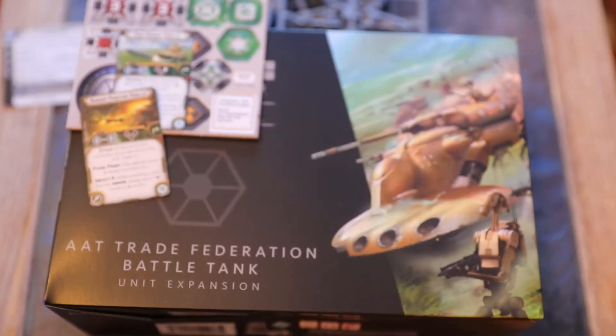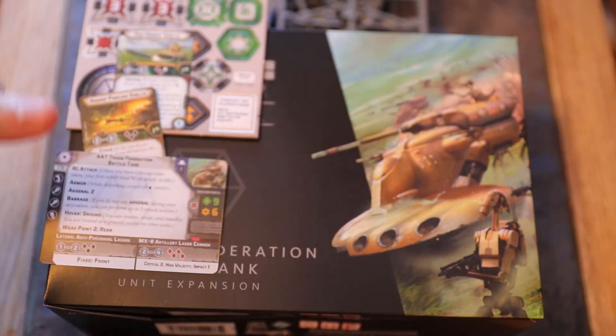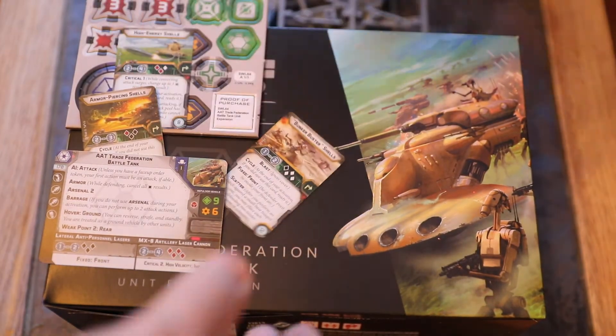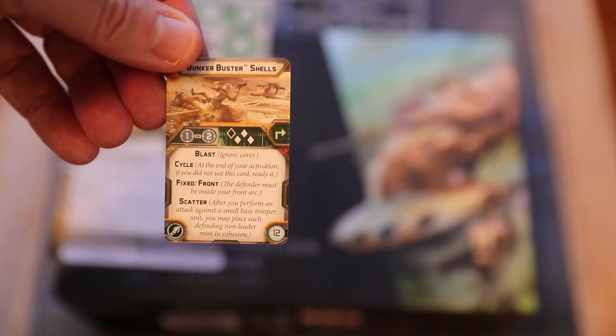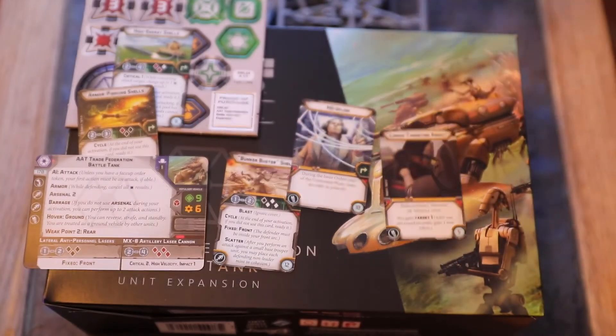Bunker buster shells: range 1-2, tap to use, black/three white, blast, cycle, fixed front, scatter. After you perform an attack against a small-base trooper unit, you may place each defending non-leader mini in cohesion — essentially rearranging troops into or out of range. There are also two comms upgrades included: a copy of Linked Targeting Array and HQ Uplink.